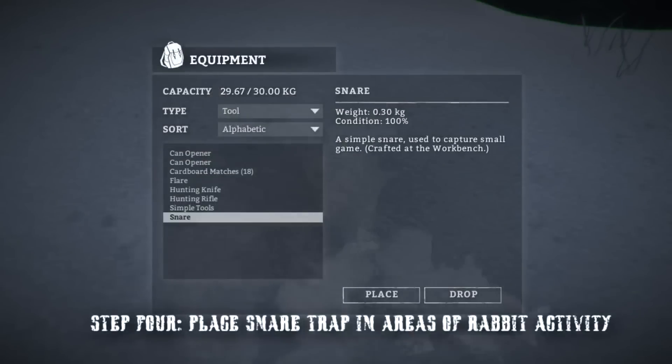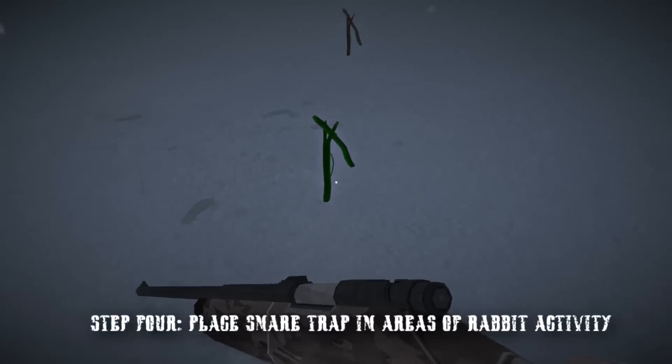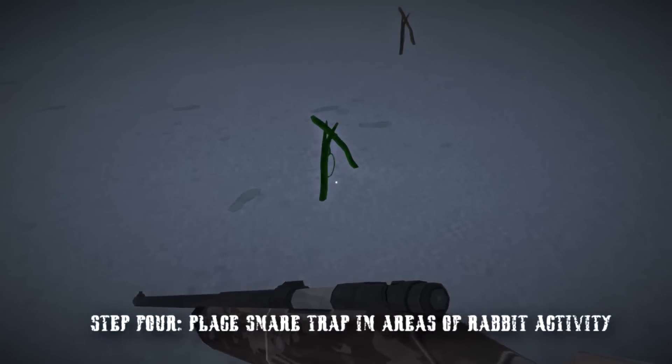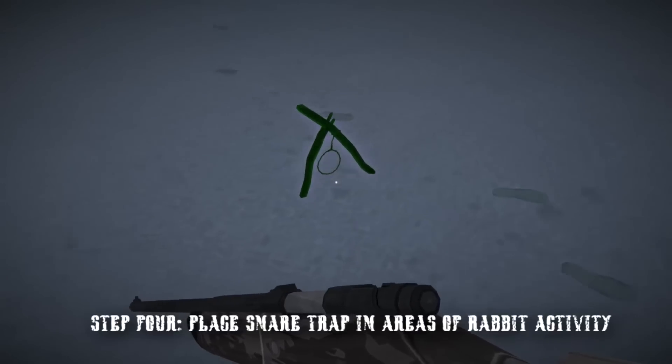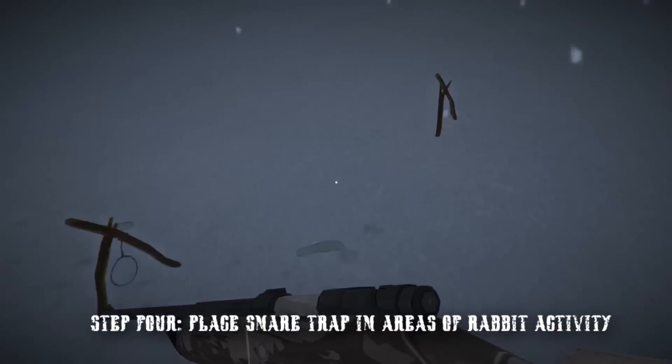The best place to place your snare trap is either where you have actually seen rabbits or where you find rabbit tracks. As you can see here, I'm placing them on top of some rabbit tracks next to my footprints, and the success rate should be pretty high.